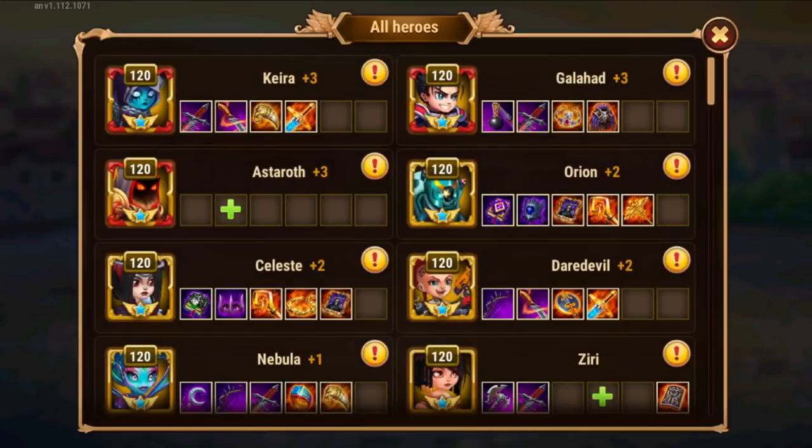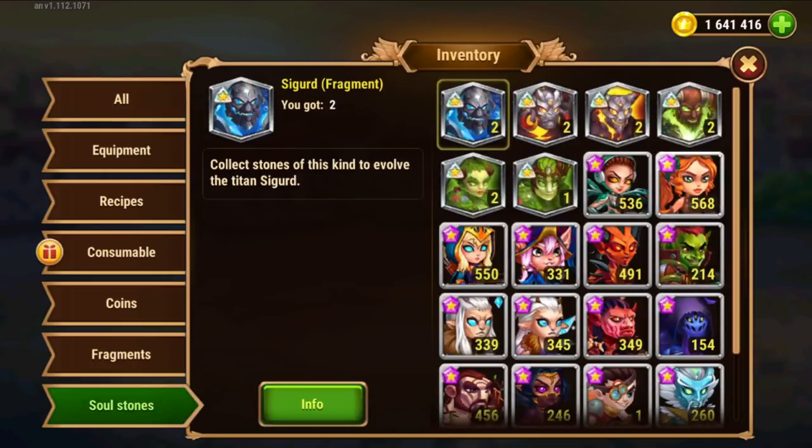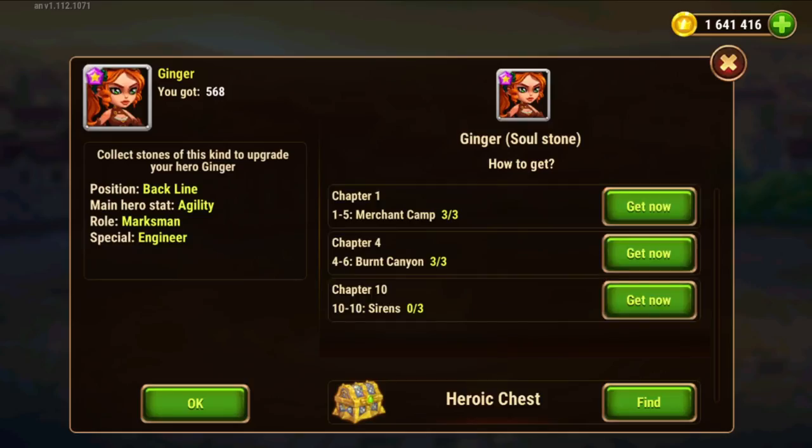Now we have a bunch of energy to spend, so I'll do some soul collecting. I'll find something here — this morning I already collected some soul stones for Ginger.